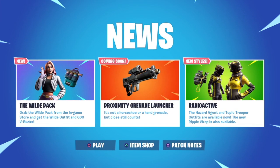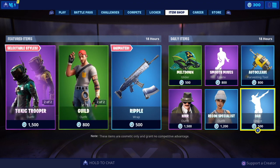As we're eagerly awaiting the update version 9.30, it looks like we're going to get the proximity grenade launcher. No details as yet regarding that, but it does look like it will be a legendary weapon — looks and sounds very cool, so we'll have to wait and see on that one.